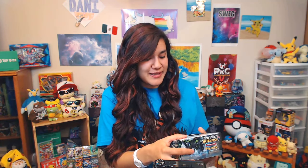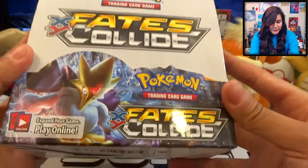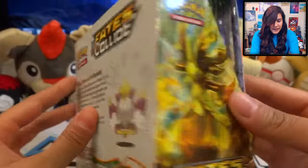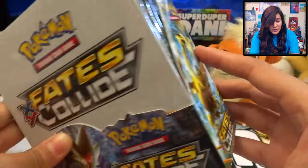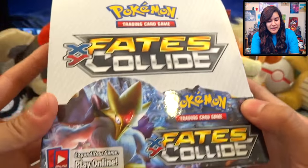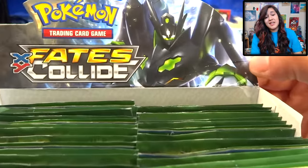So Fates Collide is finally here. I actually have not watched any videos — zero videos on Fates Collide — because I really wanted to be surprised by the artworks and everything. So this looks really, really nice. We got Delphox Break and Lugia Break. That should be interesting. I also saw on the list that there's a Carbink Break, which is pretty interesting. But obviously the main guy here is the Mega Alakazam. Looks like Zygarde is also in here.